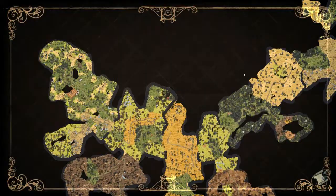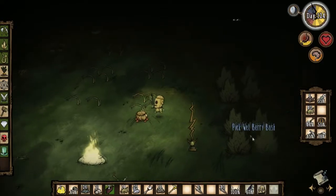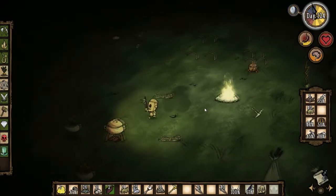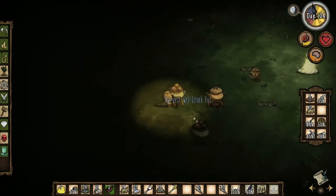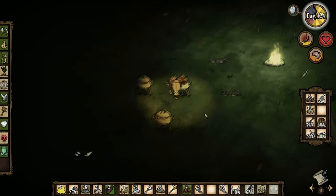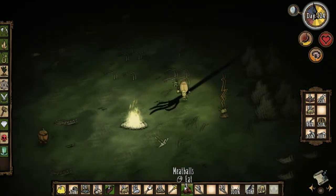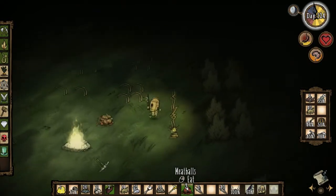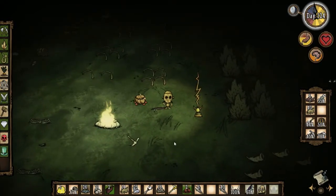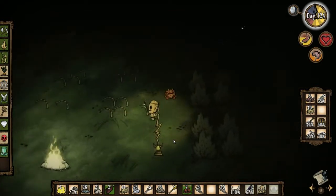All right, today we're gonna explore this area over here and hopefully find the spring giant. Spring is almost over, but we have to find the egg that spawns after winter. I don't really want to fight a giant, but might as well check him out and see how cool he is. Probably not going to try to beat him, we'll see.